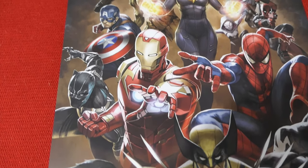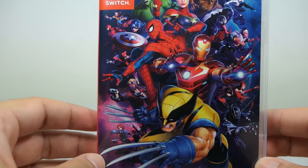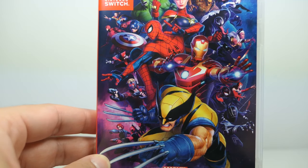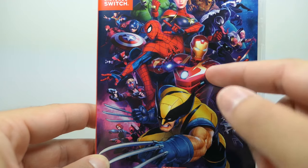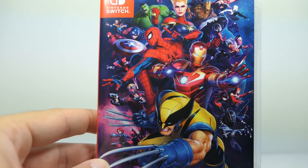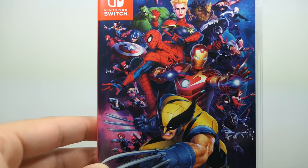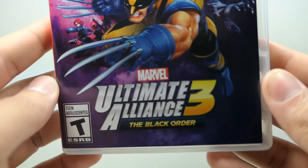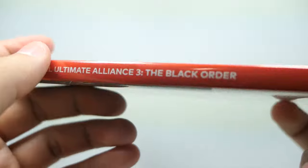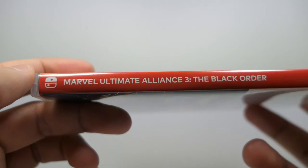Going ahead and getting into the actual case itself, you can see there's nice beautiful artwork with a galaxy background. Can you guys name everybody on here? If you can name all the heroes, comment them all in the comments below. The artwork looks very, very nice — I really love it. Right on the bottom you can see 'Marvel Ultimate Alliance 3: The Black Order,' and on the spine it's your typical Nintendo red with the title right there.